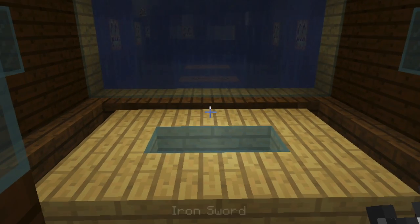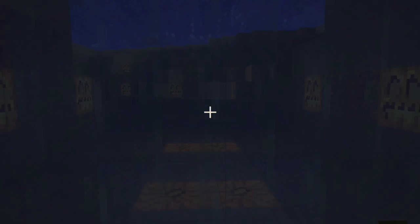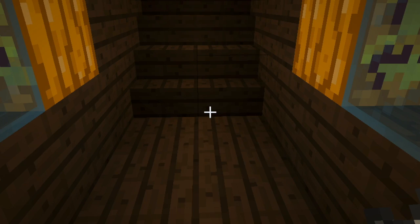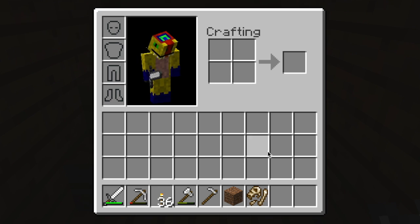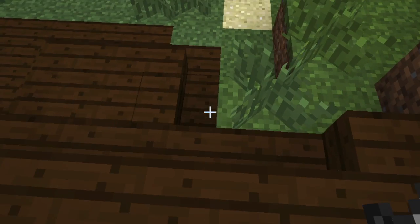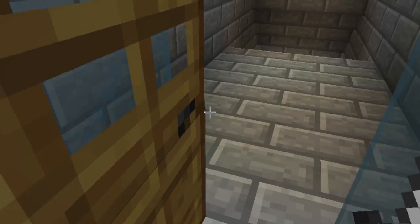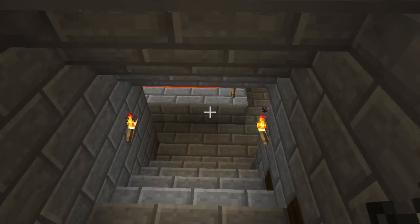Yeah, this is the Enderman. I mean, not Enderman — there's an Enderman outside, actually. Yeah, this is the Mosasaur exhibit. The feed is over there. And no, I do not have any food. God dang it. Let me go put this fossil.